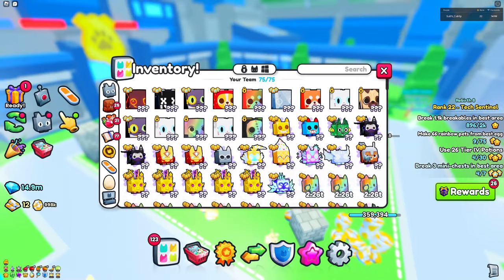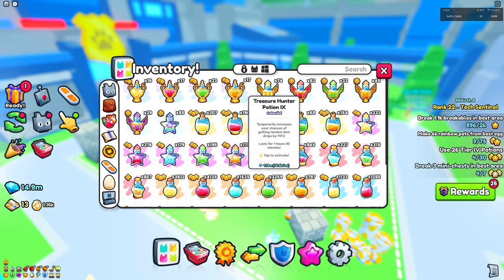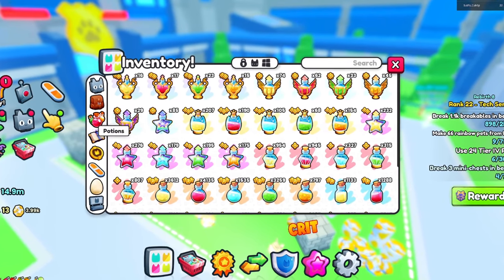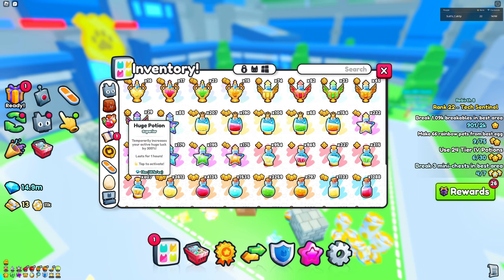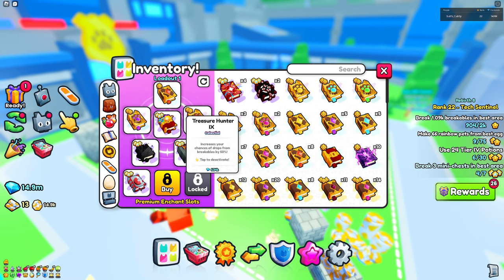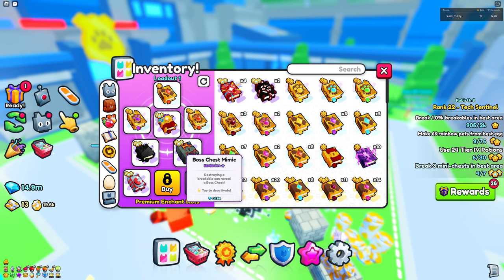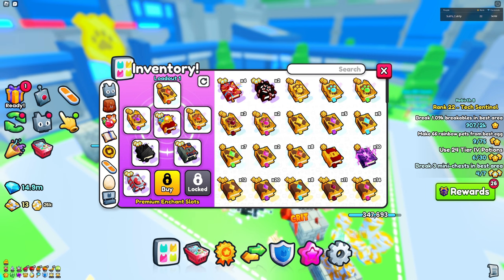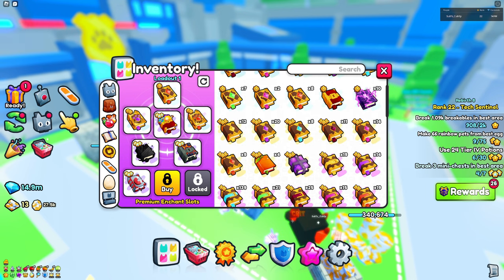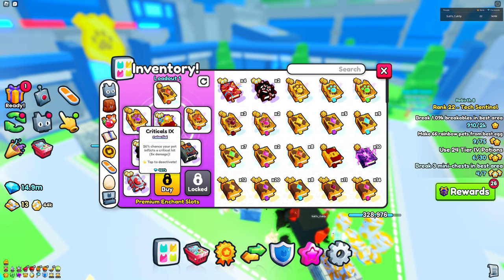What I would recommend doing is going to your potions and using up some of these treasure hunter potions — they definitely help you out a ton. Also maybe some cocktails, but definitely the treasure hunter potions. Treasure hunter enchants would also help a ton, along with anything that gives you loot like boss chest, mimic, lucky boss, lucky block enchant, and main chest.